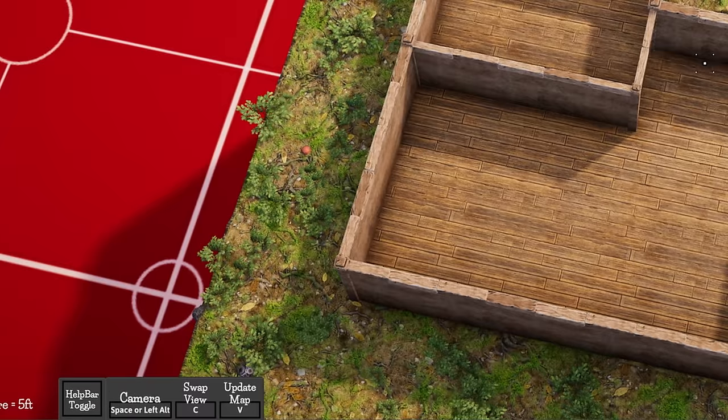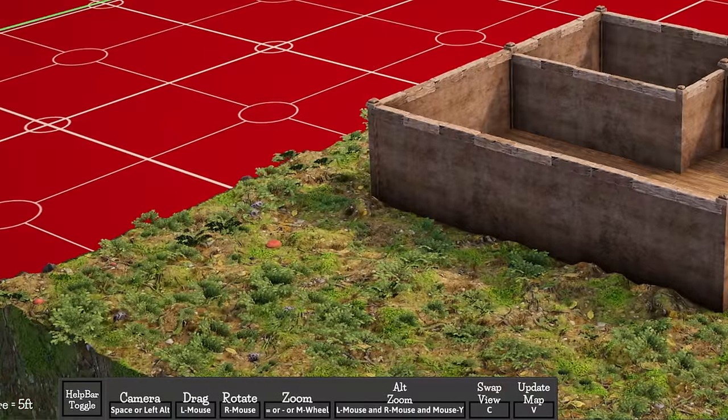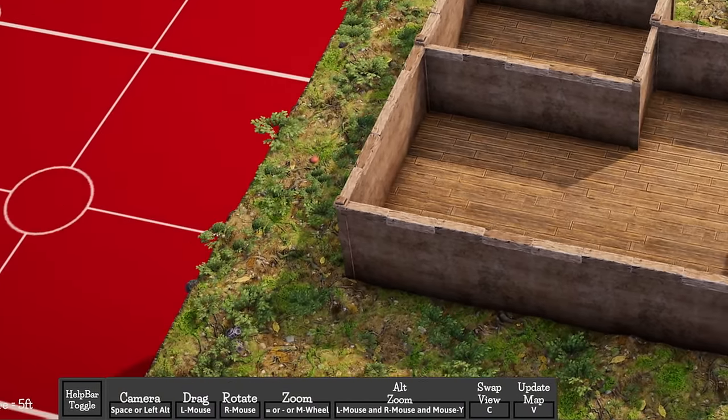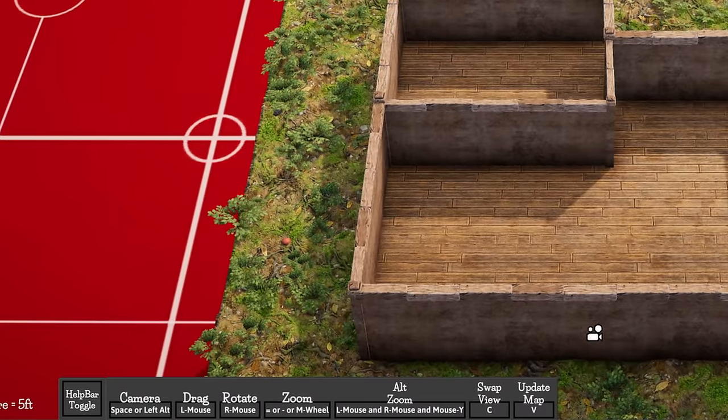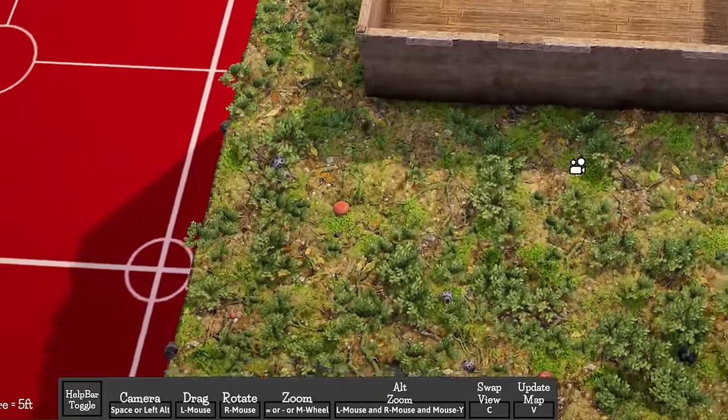The thing I struggled with most was the UI and the workflow — everything is just very different from every other application I've used, right down to the camera movement. In almost every other 3D application, you click and hold the mouse wheel and move the mouse to pan the camera, but in Dragon Map Maker you hold the space bar and use the left and right mouse buttons. They both work great, but learning new habits was difficult at first. That said, I only spent 30 minutes with it and was already getting the hang of it, so it really wouldn't be an issue long term.